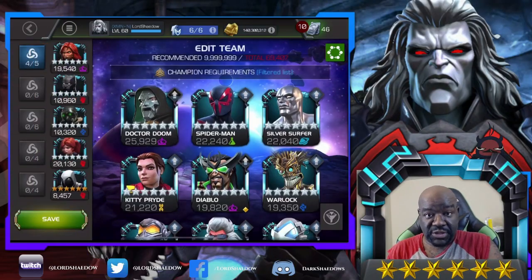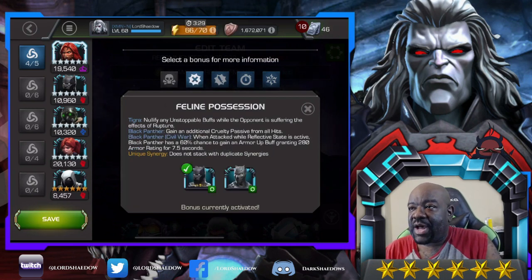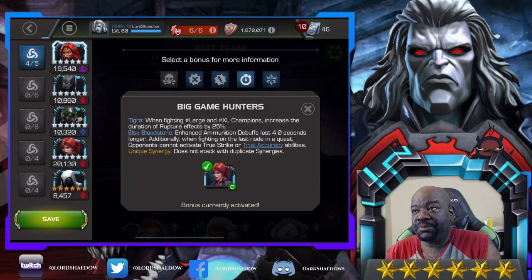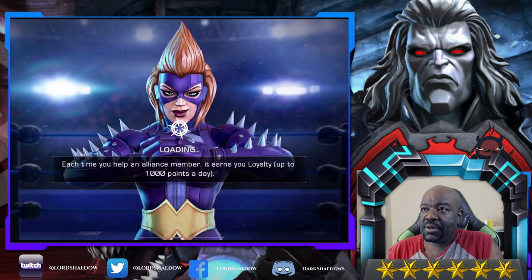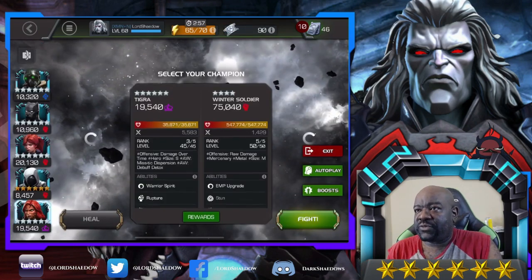Let's see the synergies I've chosen. The first one nullifies any unstoppable buffs — I'm thinking about that Juggernaut fight, I want to test that out. Then we've got one where fighting small champions gives her heavy attacks more damage. When she's fighting large and extra-large, her ruptures have an increased duration. And then some extra combat power rate.